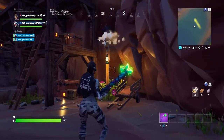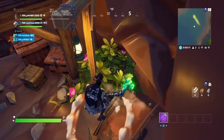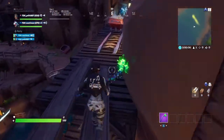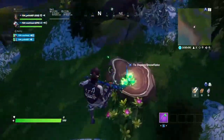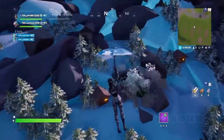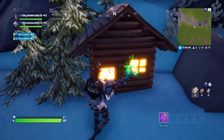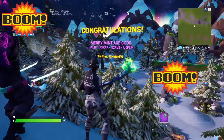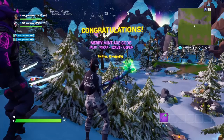Now this is where you're gonna need your parkour skills. You want to jump onto this, then onto this, then up here. Once you're up, you want to use the balance beam over here, and you'll end up here. Then you want to take this launch pad and go over to this house over here.